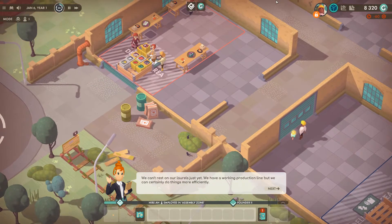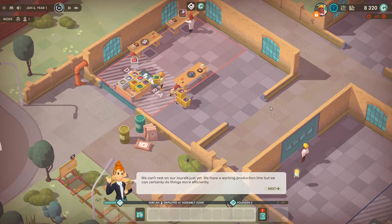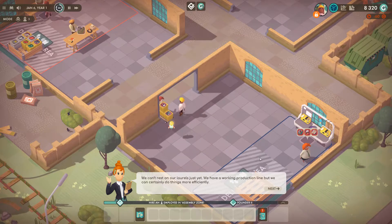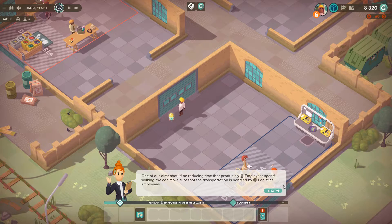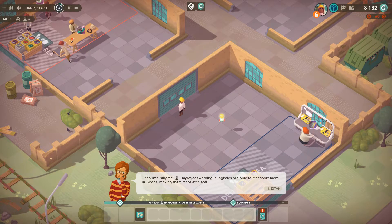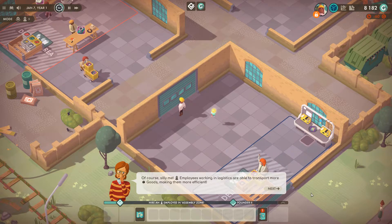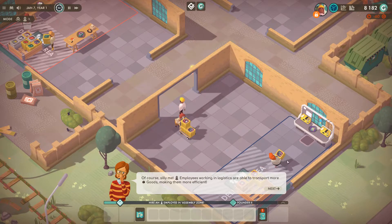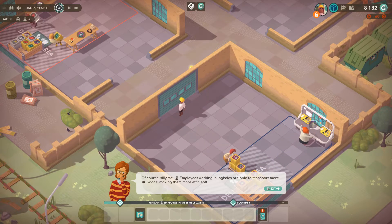We can't rest on our laurels just yet — we have a working production line but we can certainly do things more efficiently. One of our aims should be reducing the time that producing employees spend working. We can make sure that transportation is handled by logistics employees. Employees working in logistics are able to transport more goods, making them more efficient.